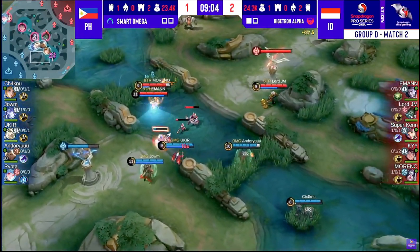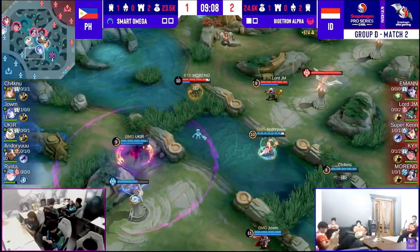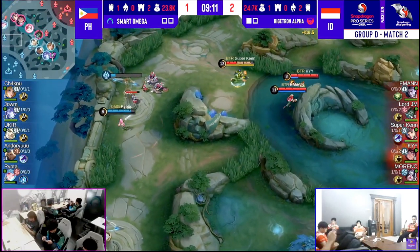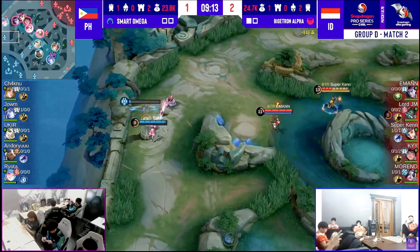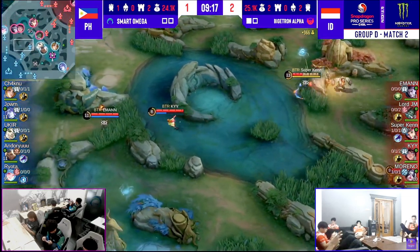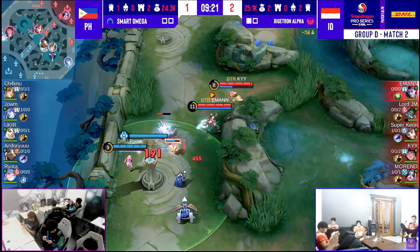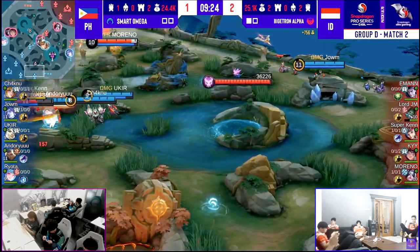These movements coming in from Bigotron Alpha — they have the four-in-one setup going, but the one is Superkane. They know that he can actually tank a lot of the damage and actually wins out against a majority of the sidelanes as well. Does net another turret for the team with his momentum. I'm looking at Moreno's item specifically — first item of Blood Wings this time.